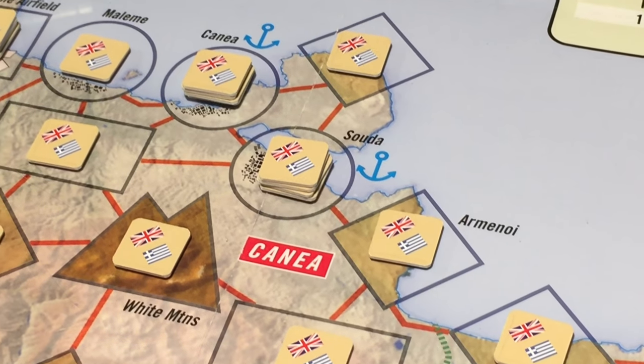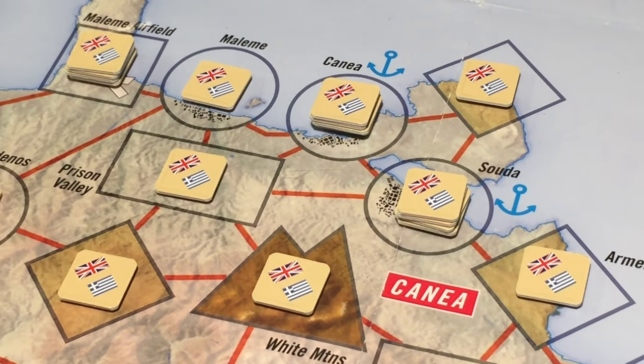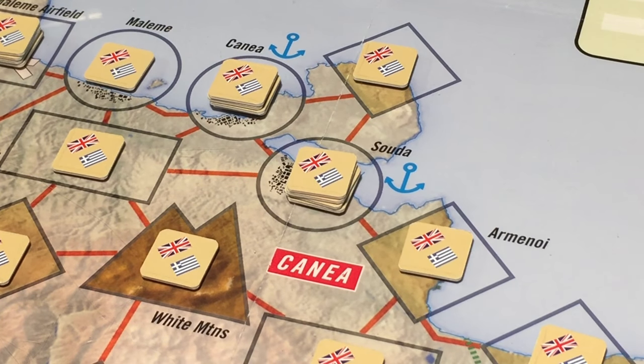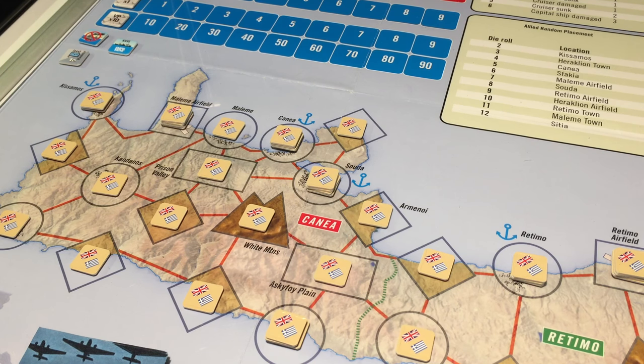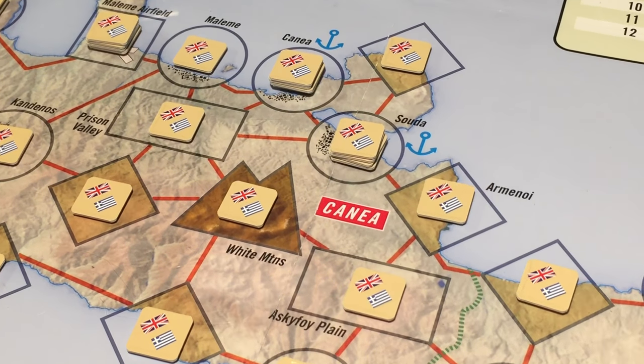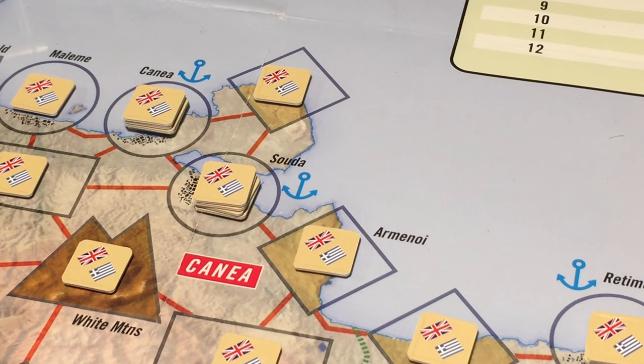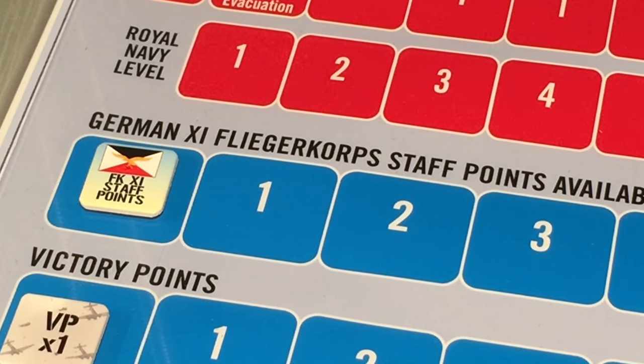It would be really nice to know what the Allies have in those juicy stacks in Souda, Kania, and maybe even Malemi airfield. But with one Fliegerkorps point we can only try to see what's in one of those spaces. As a first-turn strategy, it may be a good idea not to send our airborne troops in but to use our air force to soften up positions we want to take. We use that Fliegerkorps point to see what the Allies have in the Souda space. We roll 1d6 needing 1 to 3, but the result is a 4 — no effect. That point was wasted and our Fliegerkorps points are down to 0.